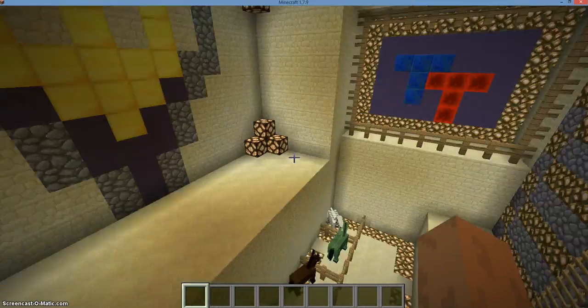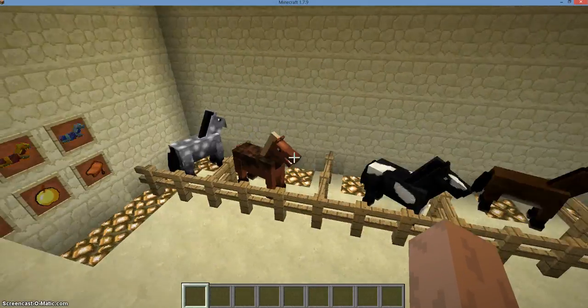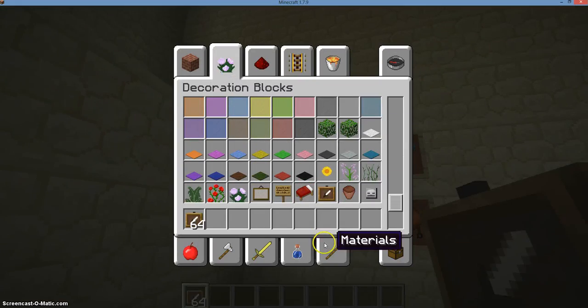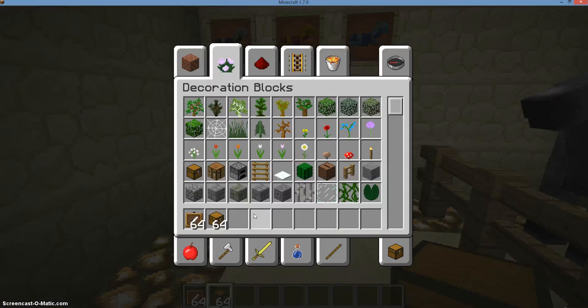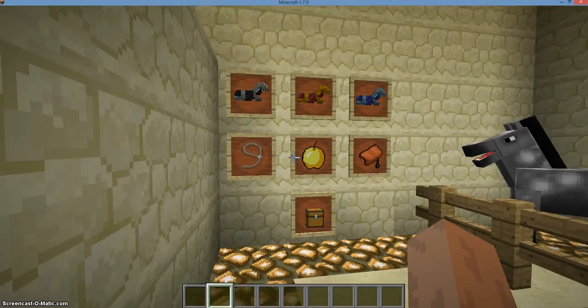So today's Tuesday tutorial is about horses. As we can see down here, we've got a collection of some horses. And if we check out this wall right here, we'll see all of these horse-related items.